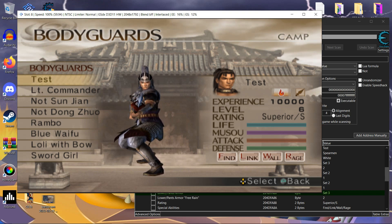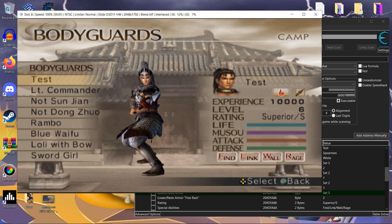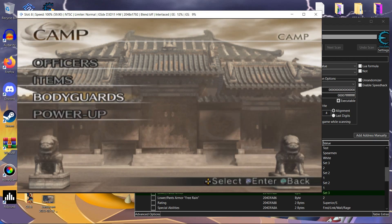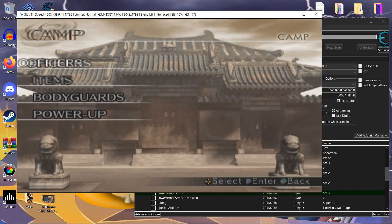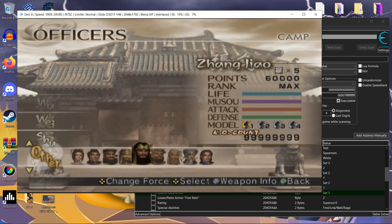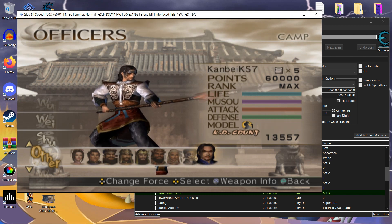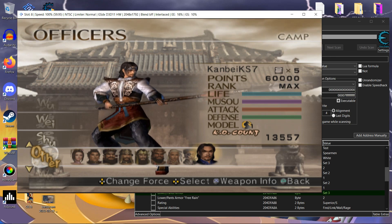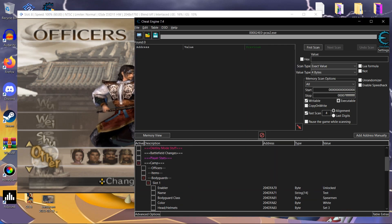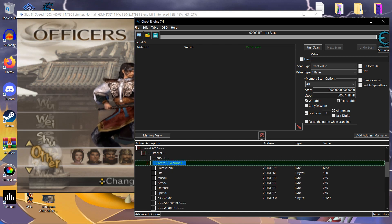That's pretty much it with the bodyguard stuff, so let's move on. Someone asked me to edit officers in the camp, which is pretty easy to do too. So for example I'll use my avatar as a base. I have officers here for Creative Warrior — the first one is me.